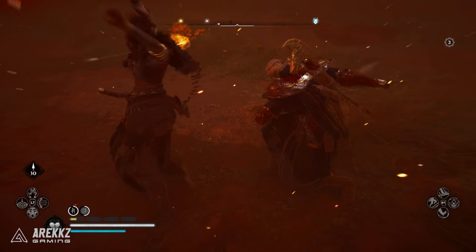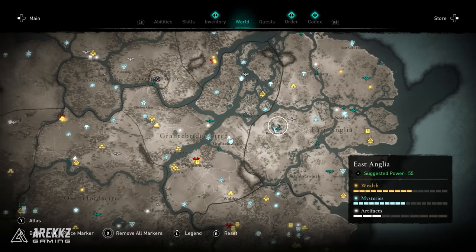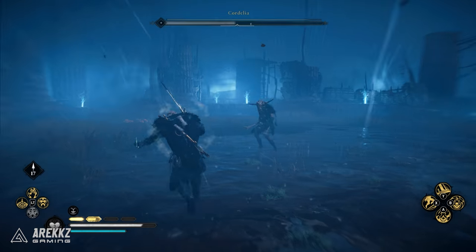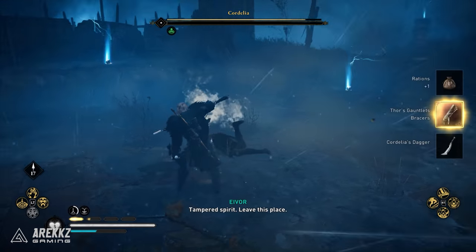Then head over to the west side of East Anglia in Birk Bog, where you will find the second witch — another boss with unique lightning-themed attacks. Killing her will give you another piece of armor as well as the second dagger.